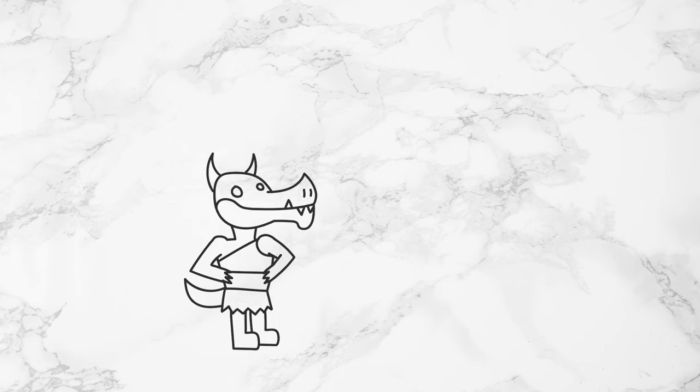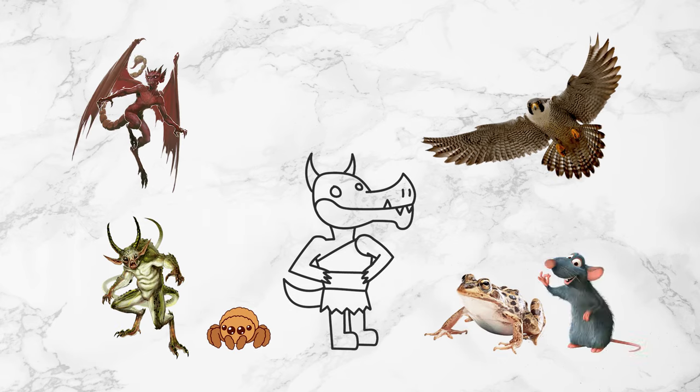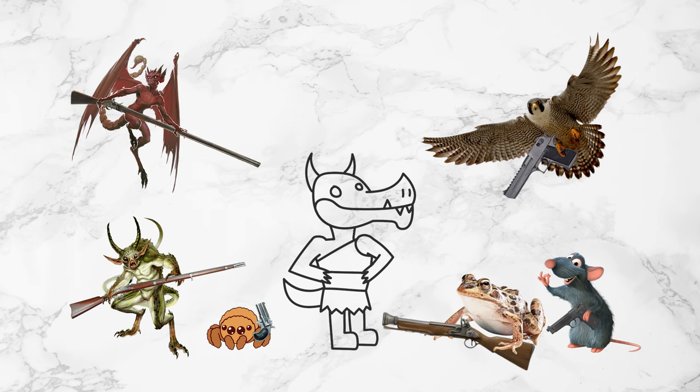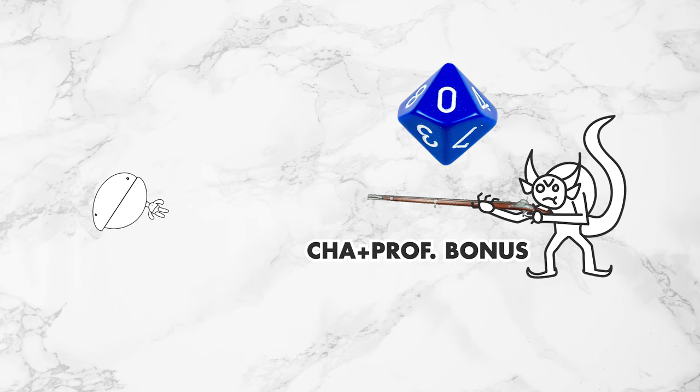The basic idea is this. When you summon your familiar — be it imp, quasit, bird, spider, frog, rat, whatever — that familiar gets a little magic gun. The gun has a range of 60 feet, uses your spellcasting modifier for the attack rolls, and deals 1d10 damage.